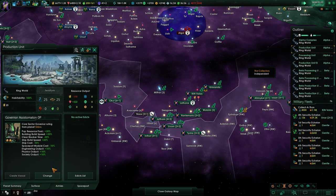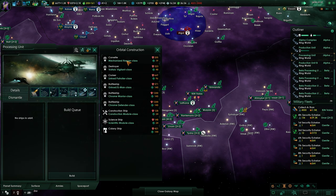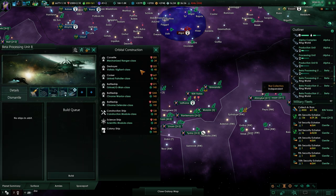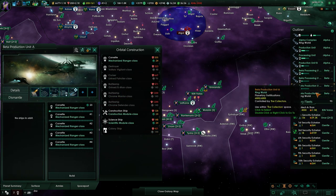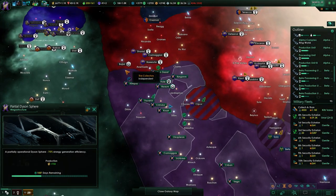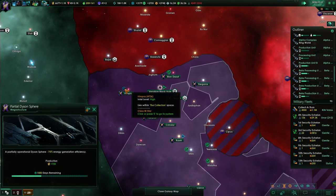I should start building corvettes on those planets too - it's going to take a while until we've built all of them, but we have a huge empire so let's make it happen. Our Dyson sphere is also moving forward; only a thousand more days and then once we get that one over here too, things are going to be nice on the resource front.